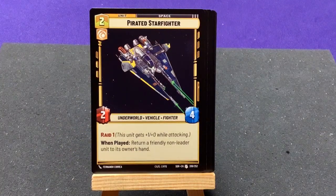Our last uncommon is Pirate Starfighter — an underworld vehicle with Raid 1. When played, return a friendly non-leader unit to its owner's hand. Bounce cards are always good.